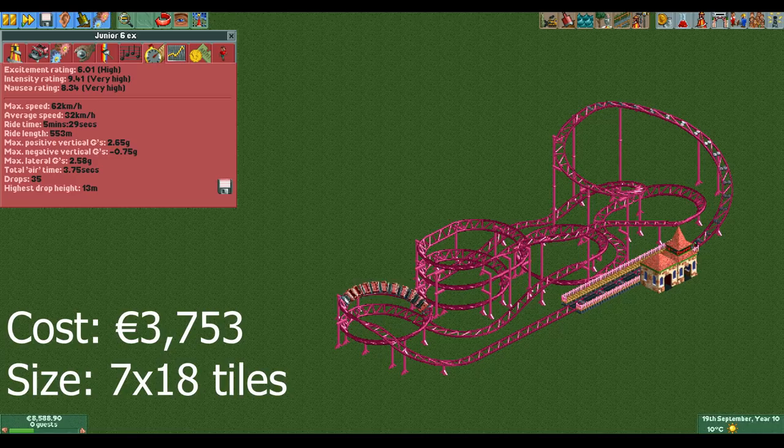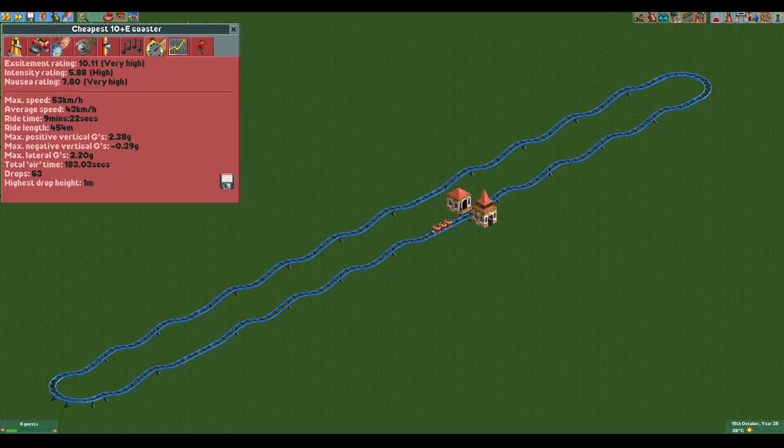The last design is one that is only useful in scenarios where you need to build 10 coasters with an excitement rating of at least six. It does seven laps so it has a horrible throughput, but it does reach six excitement without any boost from scenery and is quite compact and not that expensive.